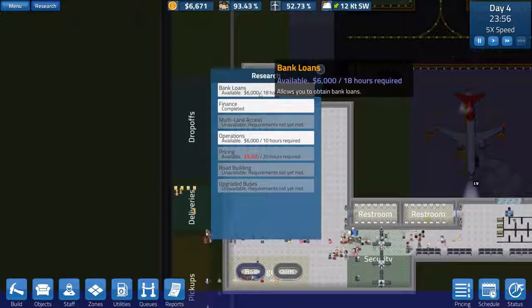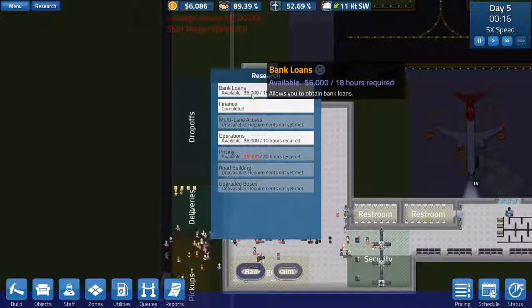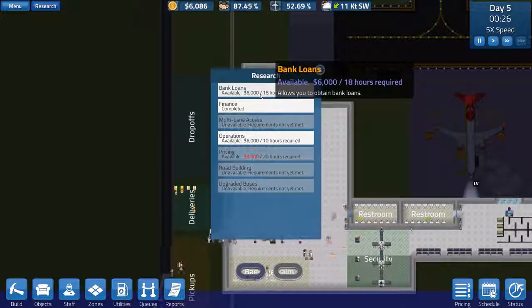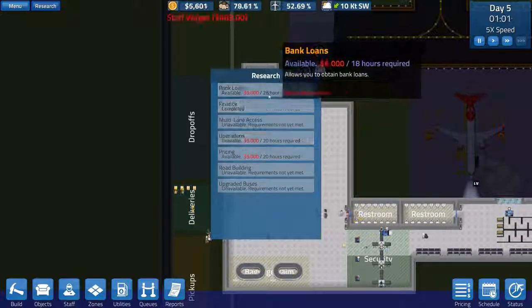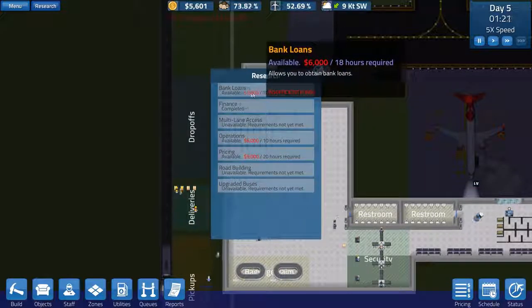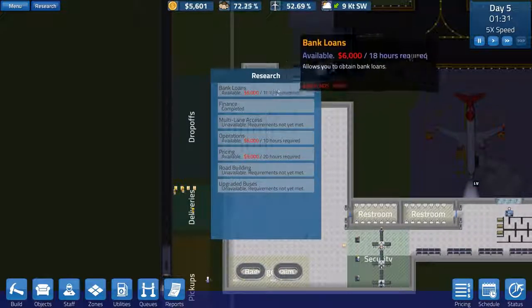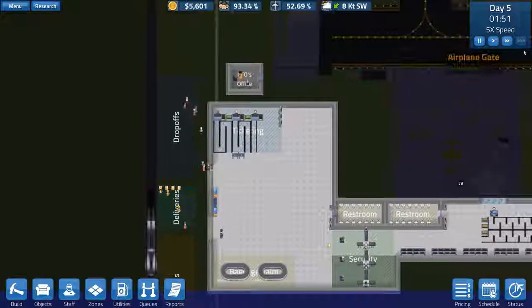We want to go to research and we do want to get bank loans, but it's 16,000 and there's 18 hours required. Is that 6,000 per 18 hours? No, it must be over 18 hours - not 6 grand per hour or per 18 hours. That symbol is really confusing anyway.